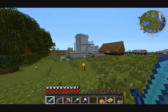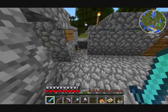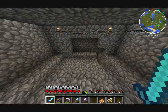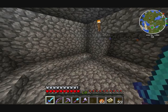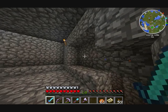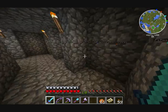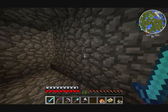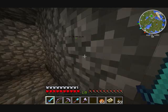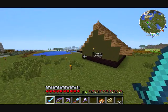Almost forgot about this — this was my initial storage area when I first got over here, this little cobblestone structure. When I built the castle I ended up moving everything over there, but as the storage area in the castle fills up I'll probably put more boxes in here again. This used to be all furnaces in this one section. There are alcoves down here for storage as well, so this is actually quite a bit of storage space combined with what I have in my castle.